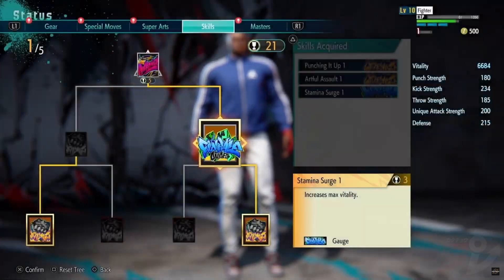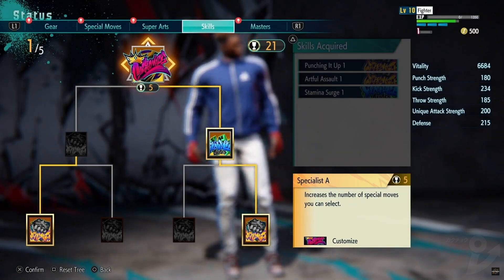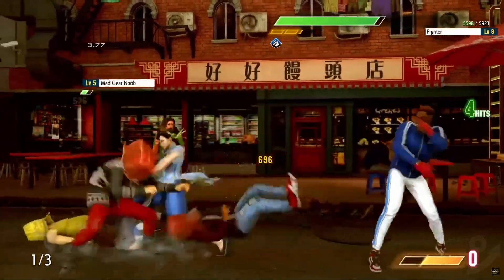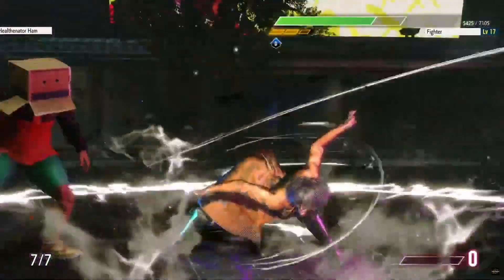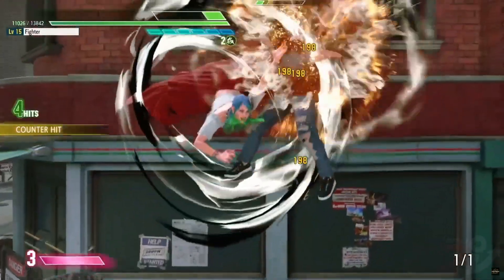The Drive Stall move we just touched upon is also unlocked via skill points. As you can see, in World Tour mode you can build a character that's unique to you by leveling up your style and skills and customizing your basic and special attacks.